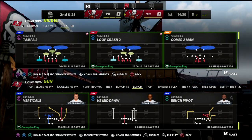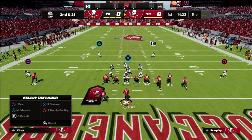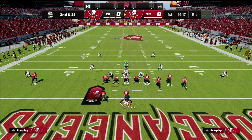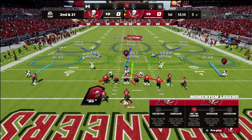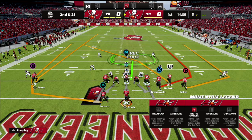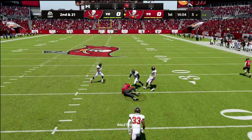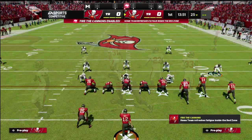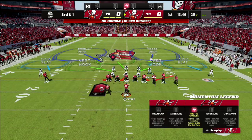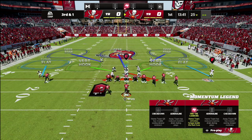If they're running verticals non-stop, go to your Tampa Two and instead of curl flats, spread your linebackers and leave them in vertical hooks. This is just an adjustment to an adjustment. You'll see the wheels become a tougher throw, and if they make that throw a lot, you can revert back to default vertical hooks.